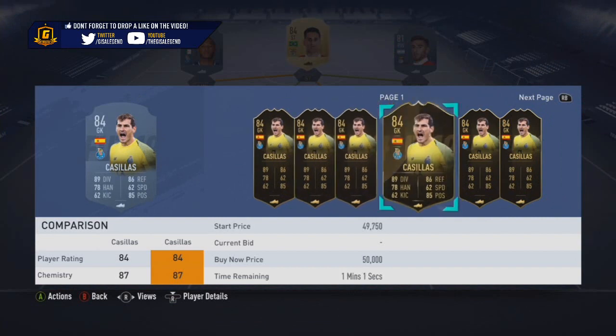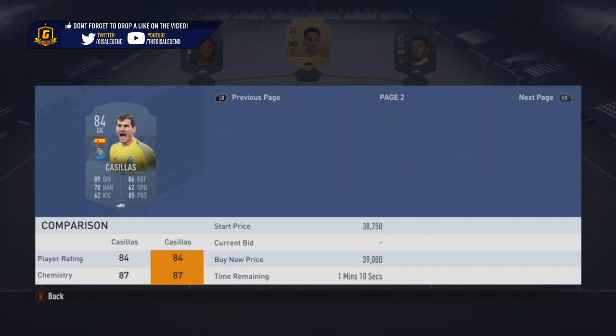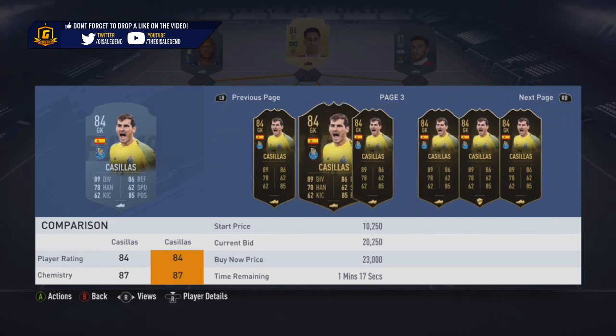For this route you need an inform — Cacias seems the most logical, and Liga Nos is the most logical league for this approach as well.